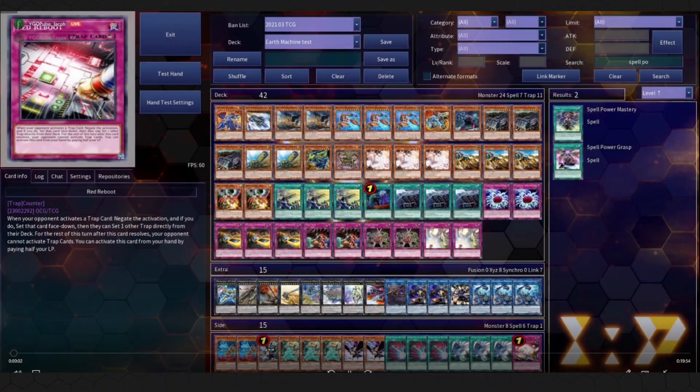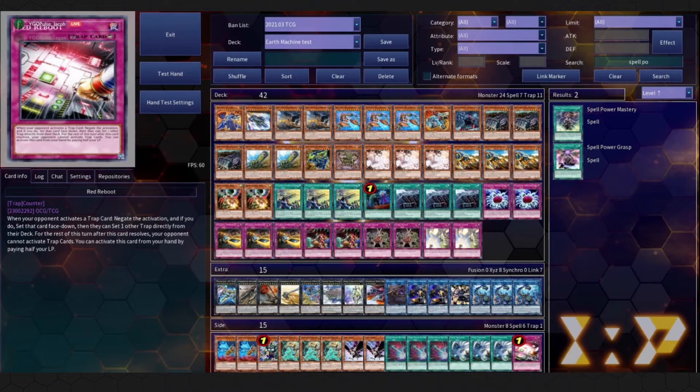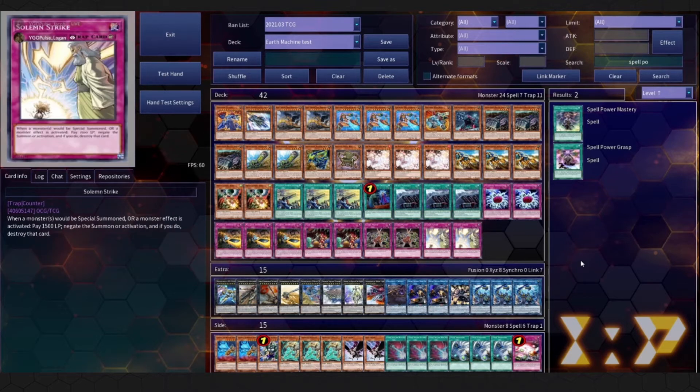Welcome back to YGL Pulse. Today we have the combo video that goes with our latest deck profile about Tonka toys, Infinity Track, or Machinas — or Earth Machines as some people call it — all of the above. Today Logan is here to give his input on combos too. This is a deck he's been playing since October of last year and he's loved it.